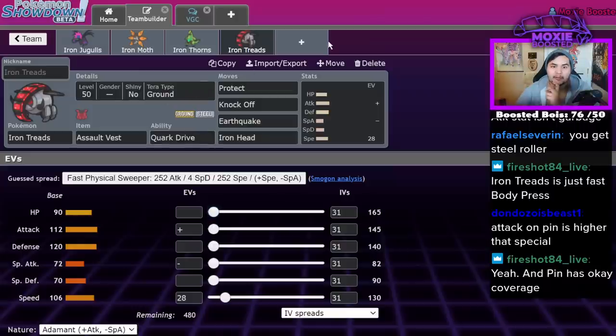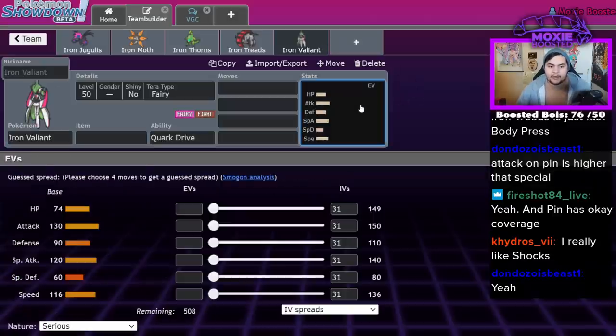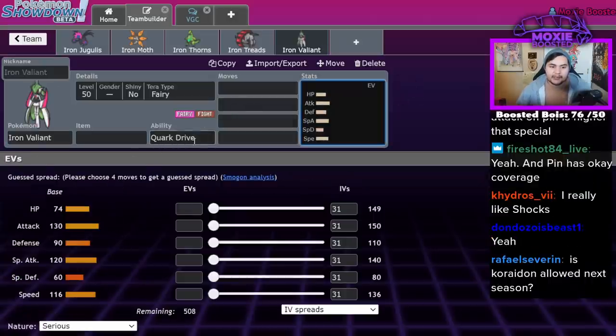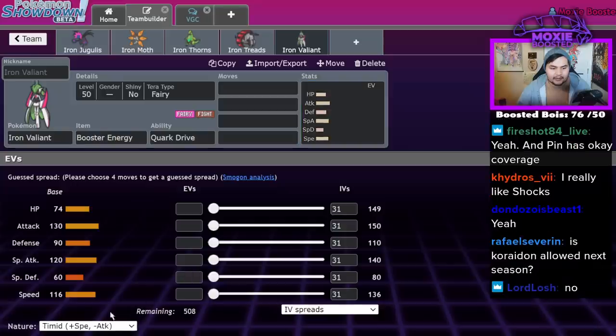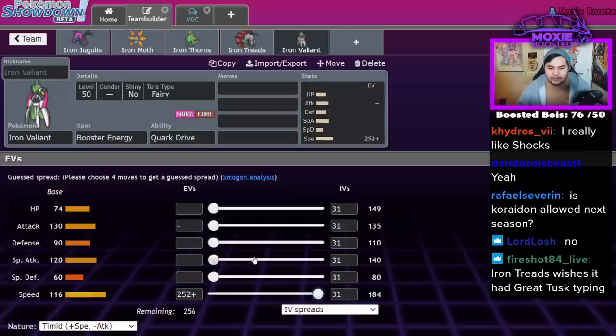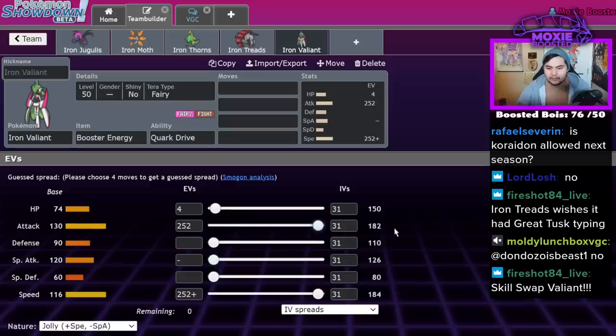Iron Valiant — I think it's going to be another A tier for me. I used to be an Iron Valiant denier, but after facing Booster Energy Iron Valiant: Timid, max speed, max special attack. If you run Jolly you still Speed Boost. So Timid is better in my opinion because you have a better special move pool — access to Moonblast, which is a crazy move.